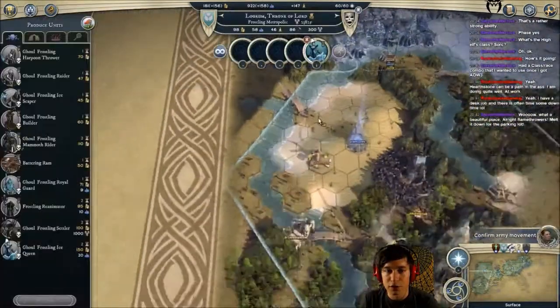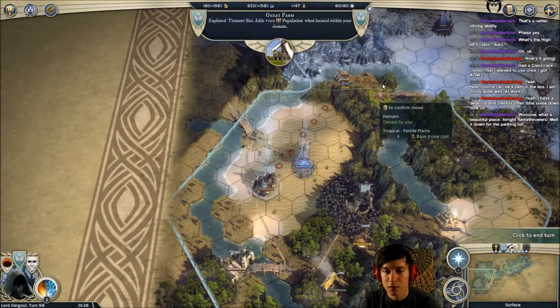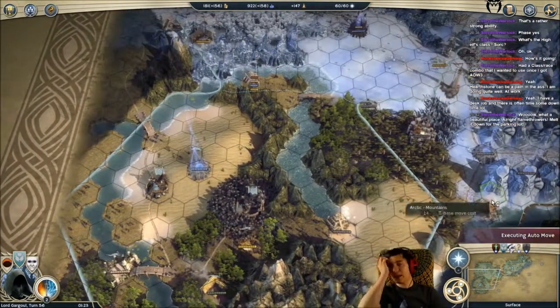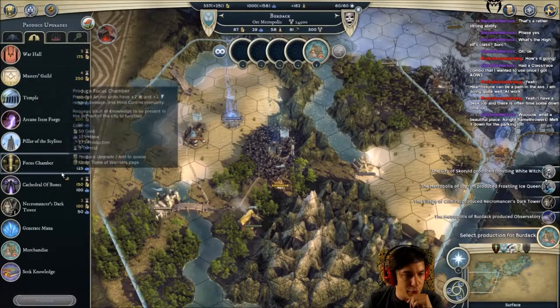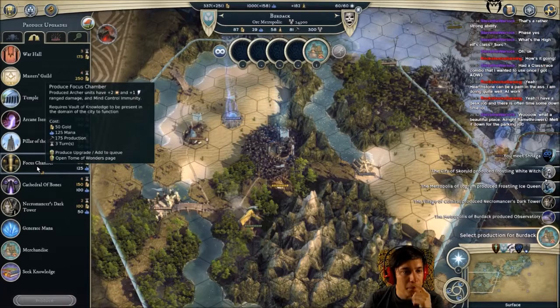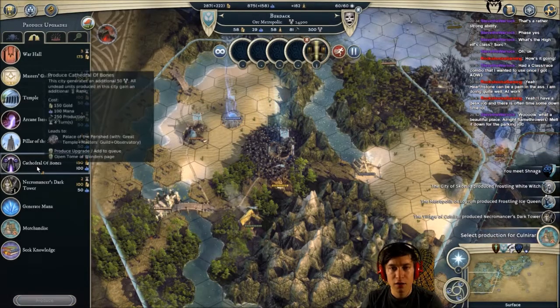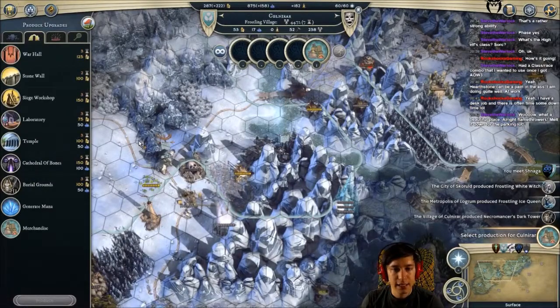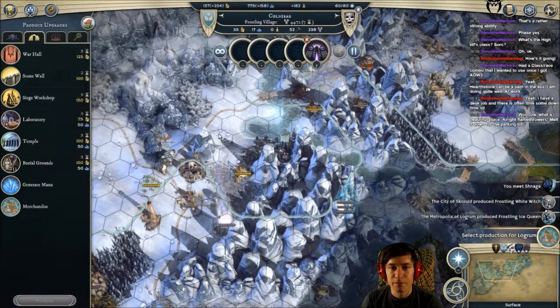Where's the frostling queen? It's not finished yet. We'll meet up there. Alright - focus chamber: produced archers have plus two damage, plus two to one shock range damage, and mind control - that's cool, let's go for that. And the theater of bones: gather rates another 50 each turn - awesome.